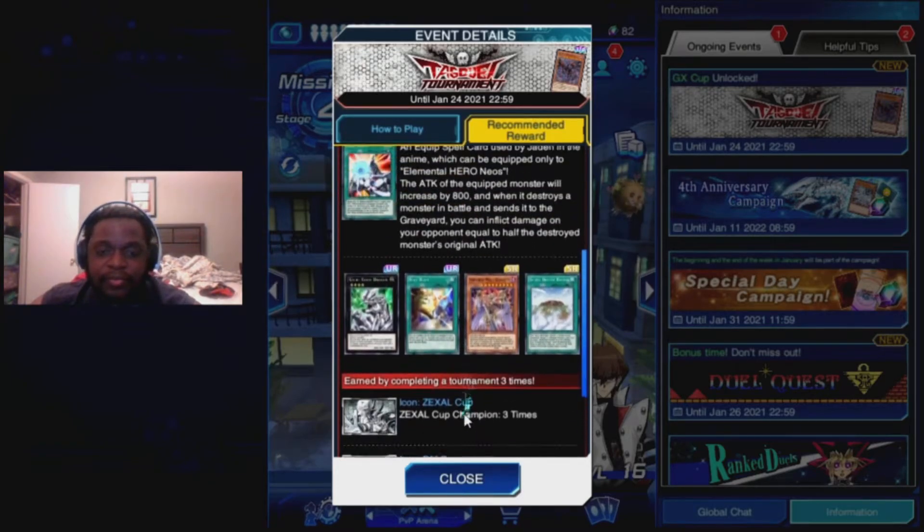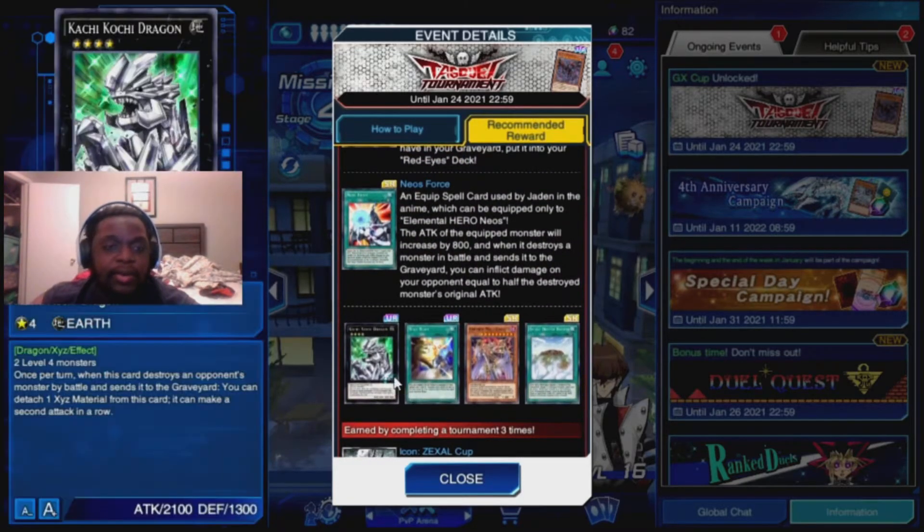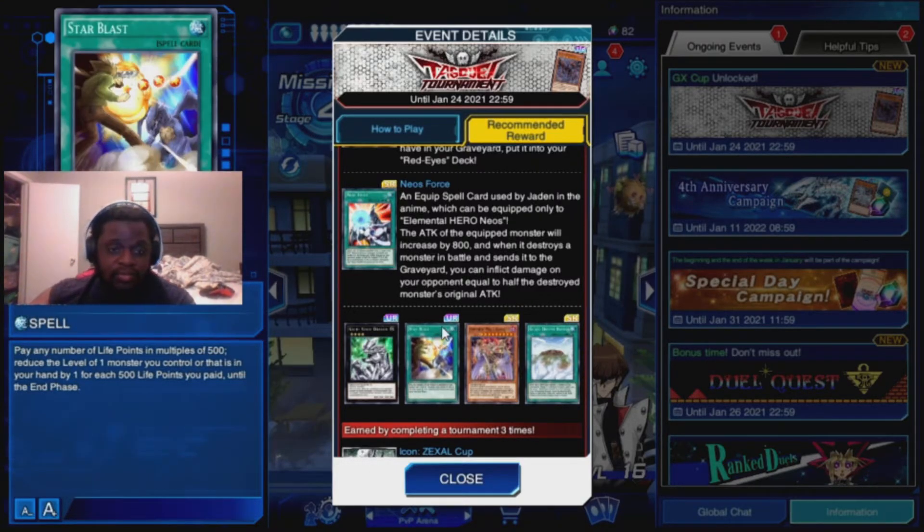In the event, these are repeat rewards. We got Kachakuchi Dragon. It takes two level four monsters to go into. Once this card destroys an opponent's monster by battle, you can detach a material from this card to make it attack again. Then there's Star Blast. There used to be tons of shenanigans with this card. It's not as good as it once was, and I believe it's on the limited list, so you can only run one or two copies of it anyway.